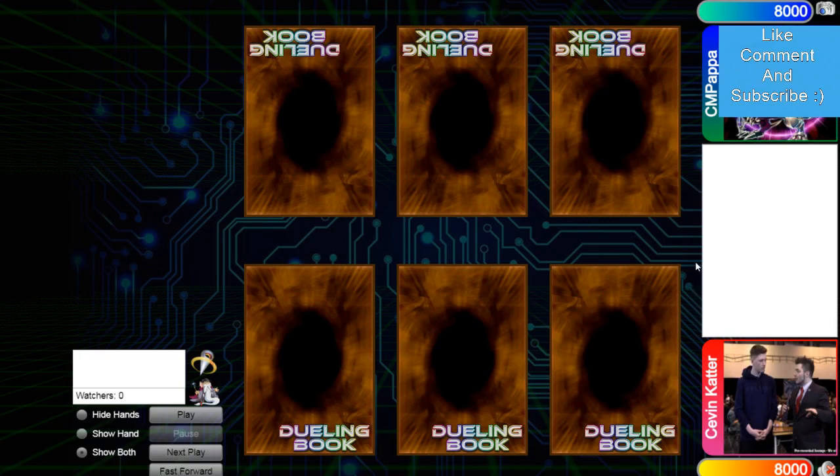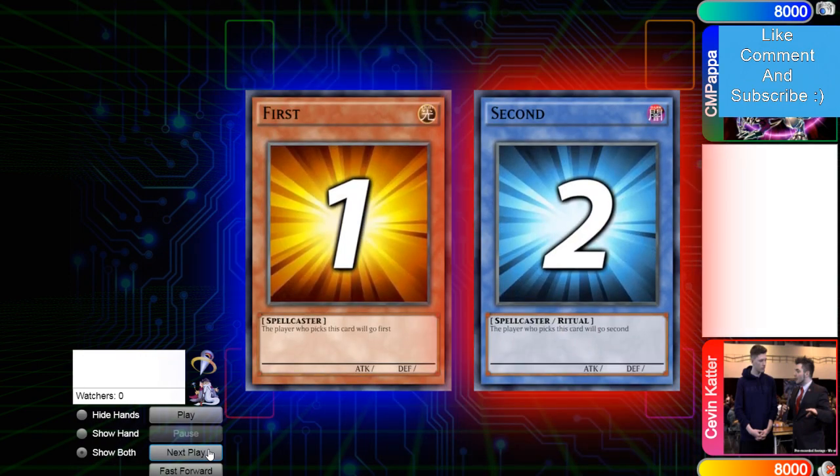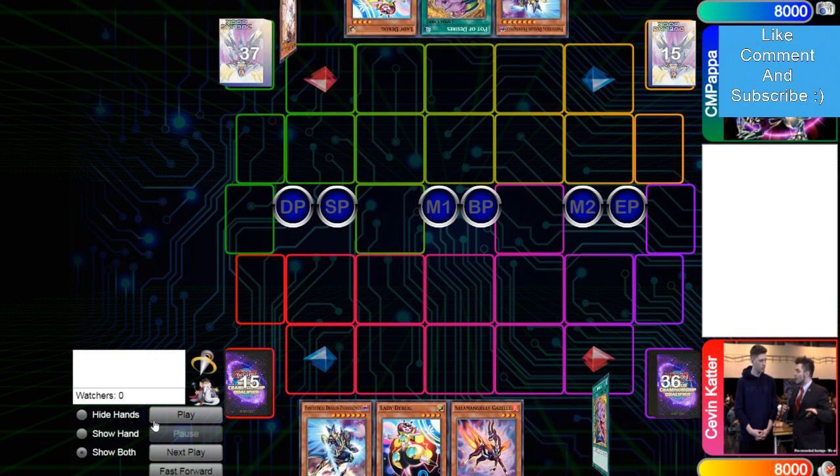Hey guys, the DB Grinder here back again with another video. This time it's Kevin Cater with an 882 rating versus CMP Papa with an 833 rating, so it's going to be another higher-tier DB video. CMP wins the rock paper scissors — 40 versus 41 — and chooses to go first.